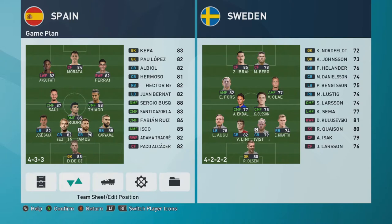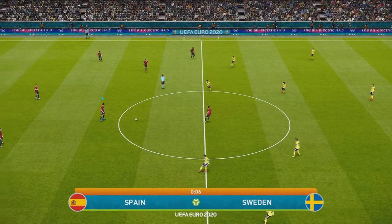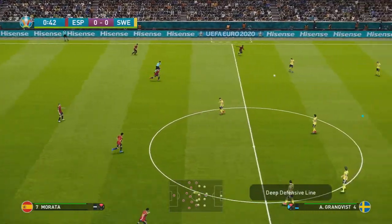Ansu Fati is 82 rated, which is pretty good, and Thiago is 88 rated, so I think we can go very far with this Spain squad. Let's try the kickoff technique here — Spain have pretty good midfielders so their passing should be on point.